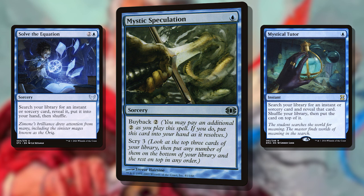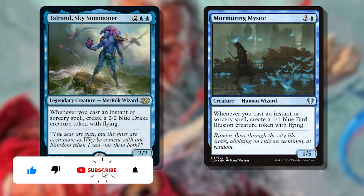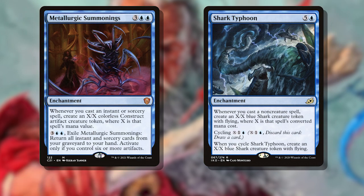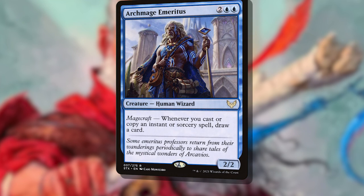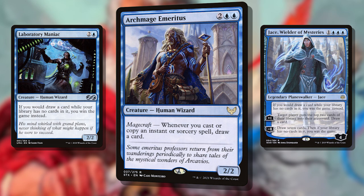That repeated cast can turn into a win condition, like triggering a Tauran Sky Summoner or Murmuring Mystic for infinite evasive tokens, or a Metallurgic Summonings or Shark Typhoon to the same end — making lots and lots of little attackers on cast to overwhelm the board. Or we could be triggering a Drowned Secrets on each cast, milling our opponents out with a simple loop — no need to wait for Summoning Sickness. Just let our opponents draw for turn from an empty library. We could even combine infinite casts with an Archmage Emeritus to draw our own library, winning with a Laboratory Maniac or a Jace, Wielder of Mysteries.